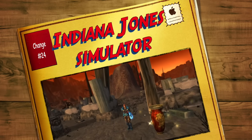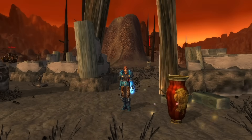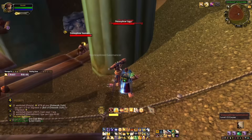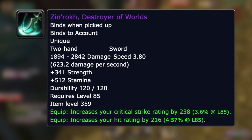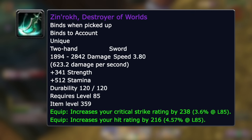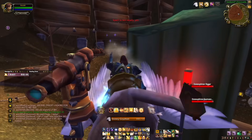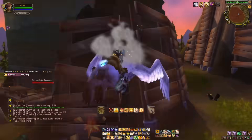Coming in at number twenty-four is Archaeology, which is a new secondary profession. You can use it to make gold, get pets, mounts, and even bind-on-account items. It's quite a long grind, so it's definitely not something you'll want to do on lots of characters, but everyone will at least want it on their main to get those really powerful 359 bind-on-account items.